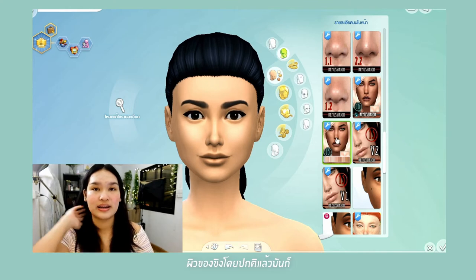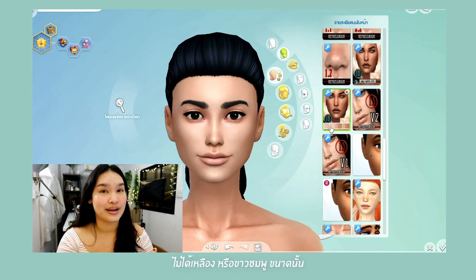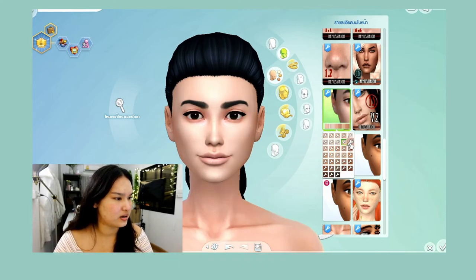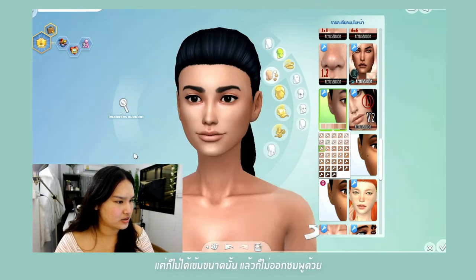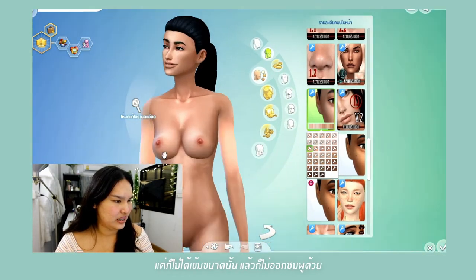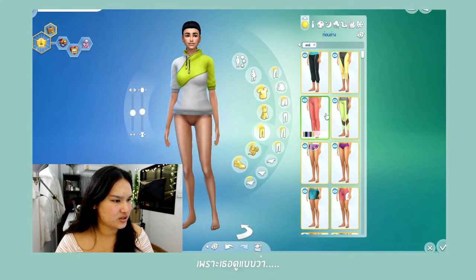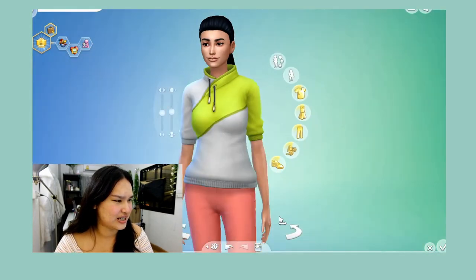My skin is basically not that yellow and not that purple-pink. I'm just like a little bit tan and honey-toned, so I'm gonna go for something tan. Not that tan, just a little bit — not that pink, you know what I mean. I think this one is okay. Let me put something on her because she looks really not good right now. Okay, it's better.